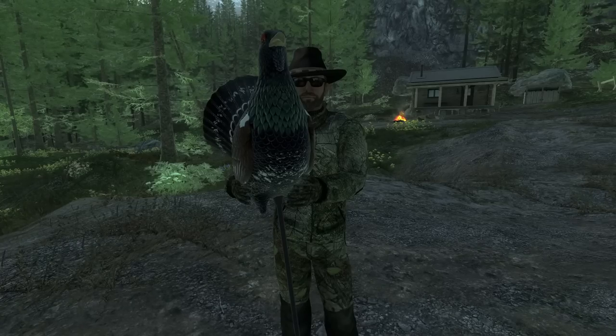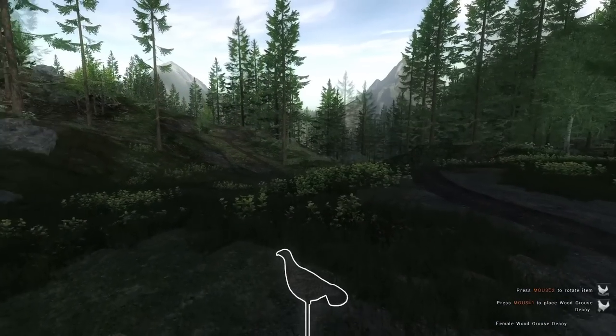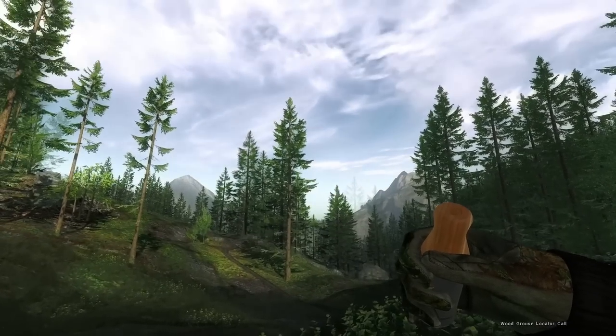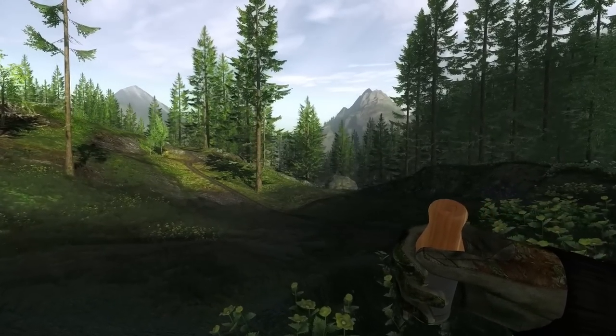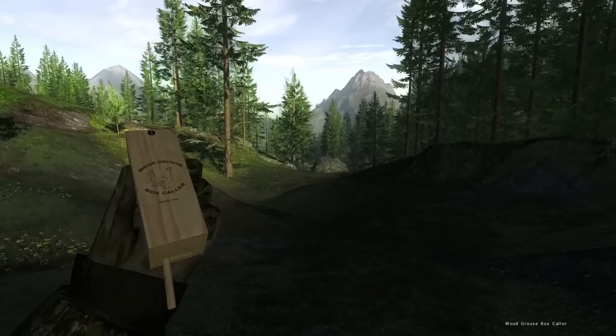There are a number of new equipment items to hunt them. You can see here the male decoy — there's also one for the hens. There is a locator caller, which we'll listen to now. It's a little on the quiet side, but very similar to what we've heard in Call of the Wild. And then also a box caller that will actually bring them in.